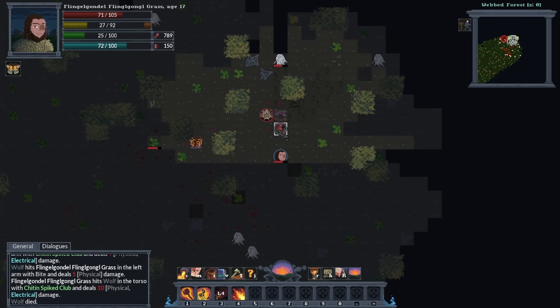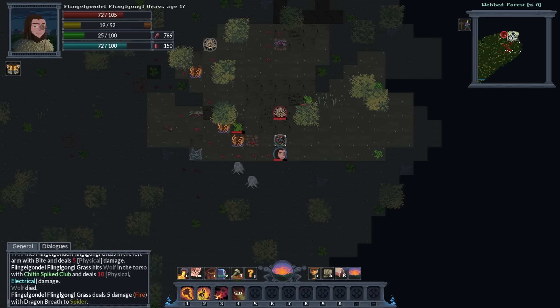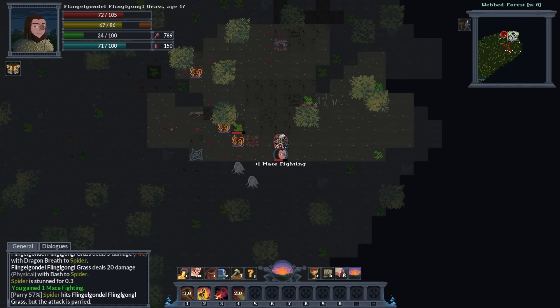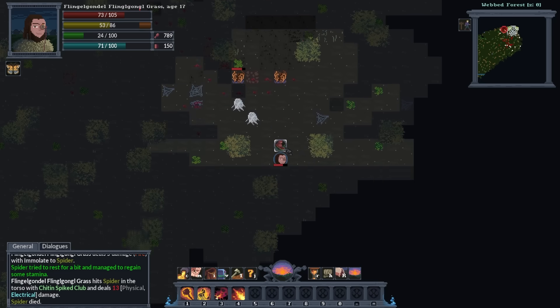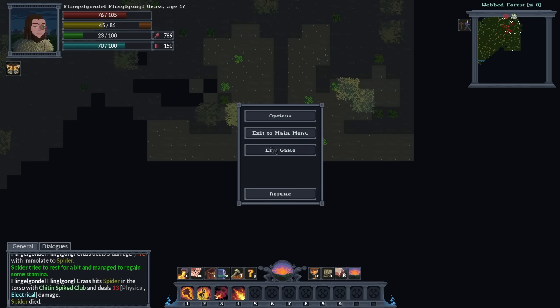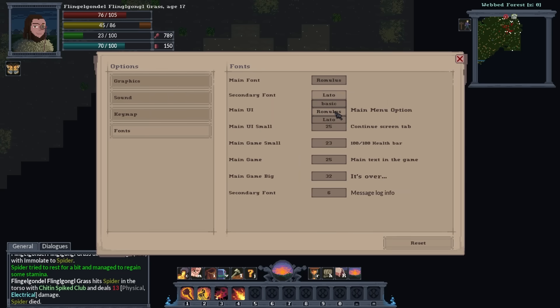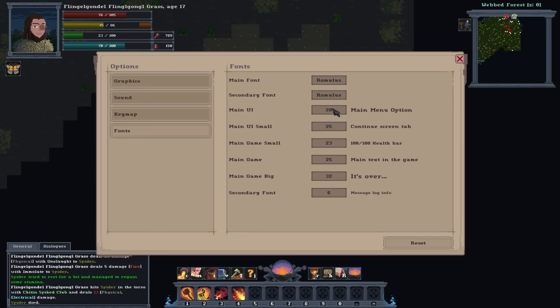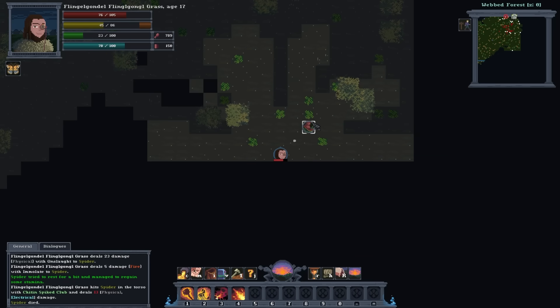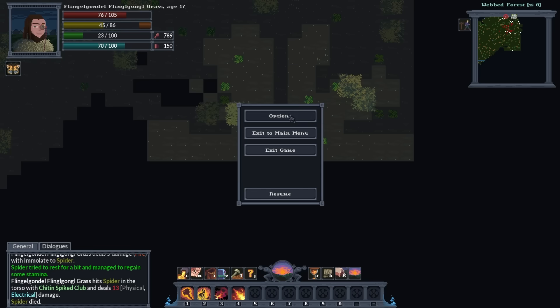You do also get a combat dialogue option which I haven't used much. I think you can customize the font as well. I would kind of like a pixelated font — let's try Romulus. Kind of like that but it is slightly more straining on my eyes, so I'll continue with Lato. You can also make the font bigger depending on what screen you're playing on. Let's go ahead and sleep. We'll rest until healed, then sleep at night. There are quite a lot of enemies in these nests.